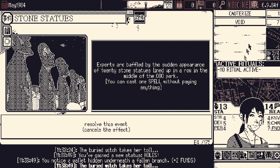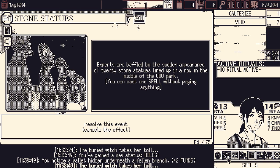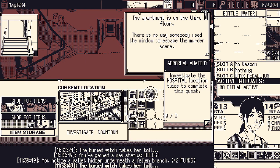The spell says: ignore the current event and instantly investigate a random other-world location. That would have been useful. We're not going to use this yet, because this is actually perfect for the secret character unlock I'm going for. If I use it now I won't be able to use it when I have the circumstances for that secret character unlock. So we gotta waste it.